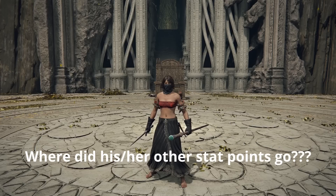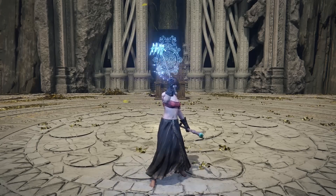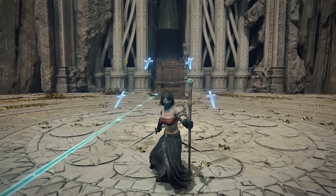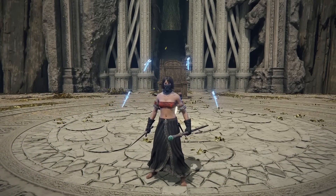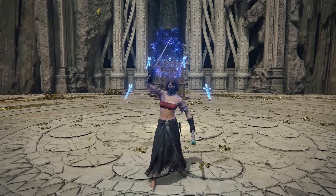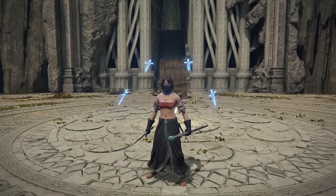Then: where did his other stat points go? With that kind of fashion, he doesn't need high endurance even if he were to light roll. And the battle begins — and lo and behold, as you guessed, an intelligence-based weapon art stick: the Glintblade Phalanx Ash of War. Swift Glintstone Shard — okay, this one is definitely a caster.